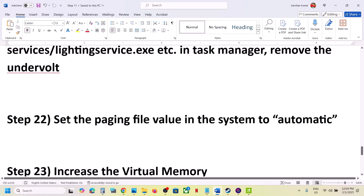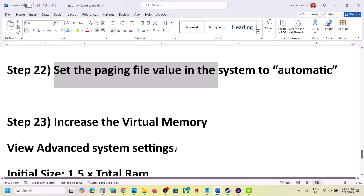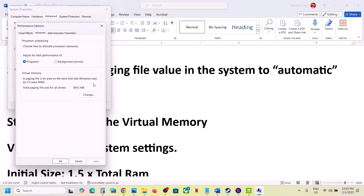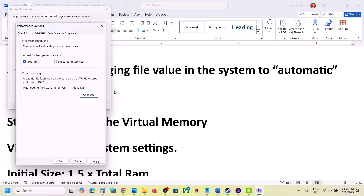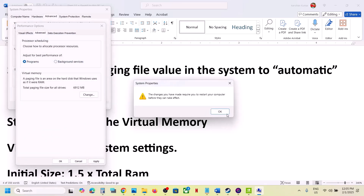The next step is to set the paging file to automatic. Type 'View Advanced System Settings' in the Windows search box, click on it, click the first Settings option, go to the Advanced tab, and click Change. Put a check on 'Automatically Manage Paging File Size for All Drives,' click OK, and restart your computer. If still not working, click Change again, uncheck that box, select 'System Managed Size,' click Set, click OK, and restart.